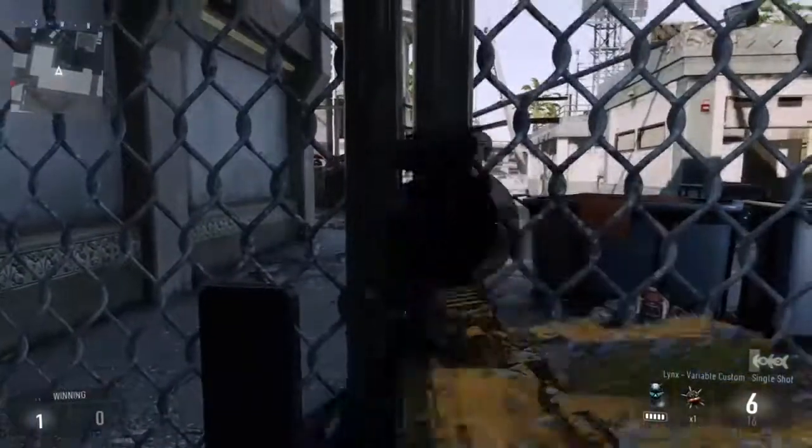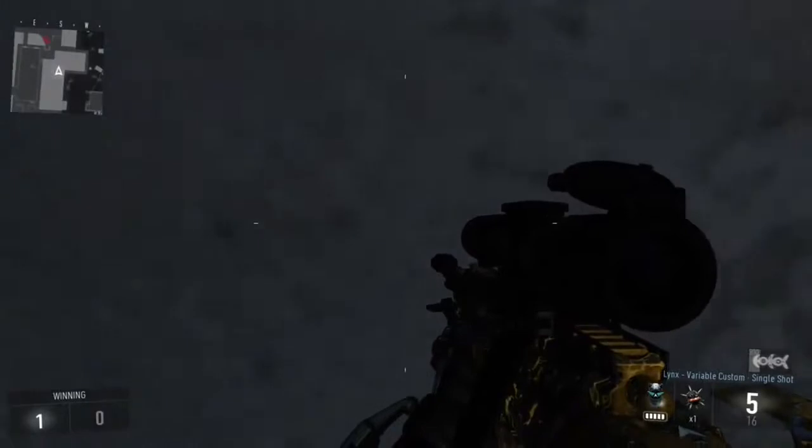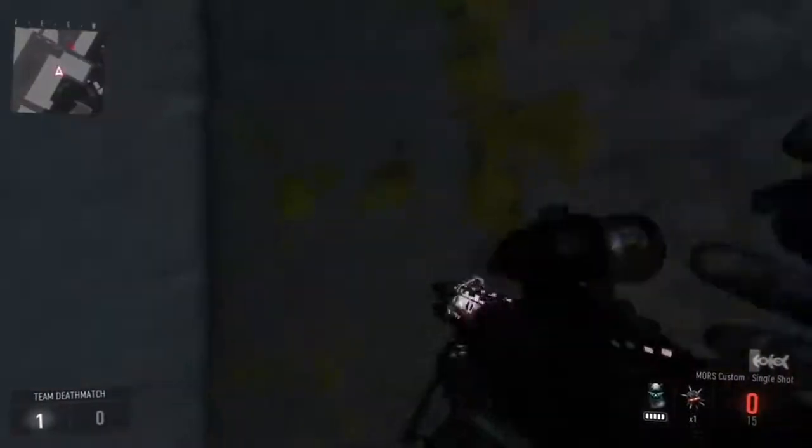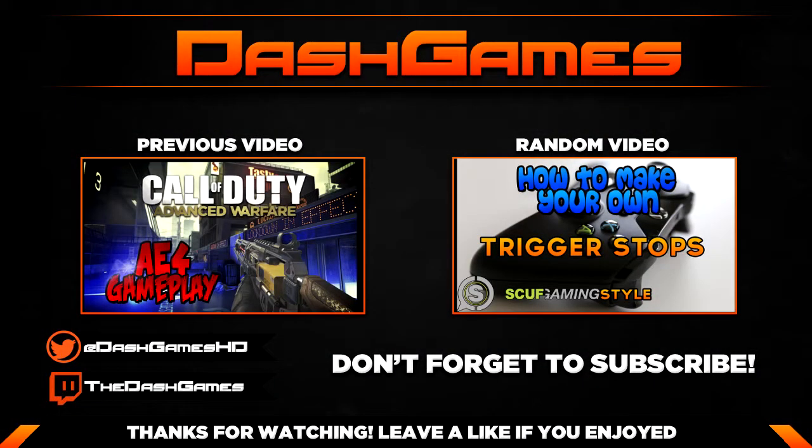You can get killed if someone is straight ahead, as I just showed you. That is basically a quick video guys on how to do this simple glitch — it just takes a while to line up, but once you've done it, it's amazing. Thanks for watching, leave a like, and remember to subscribe. Goodbye!